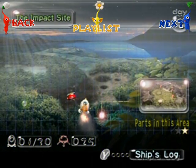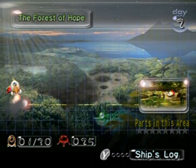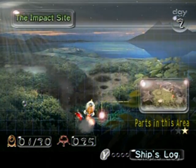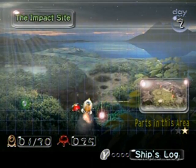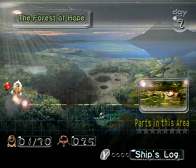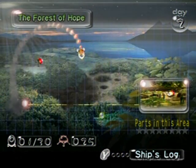Hello everyone and welcome back to the walkthrough. You'll notice on the map screen that when you select an area, you can see how many parts there are via those stars at the bottom right corner. I got one part at the impact site already, so you can tell there's two parts in that area, but I can't get any more there at the moment. So I'm just gonna go over to the Forest of Hope and start exploring.